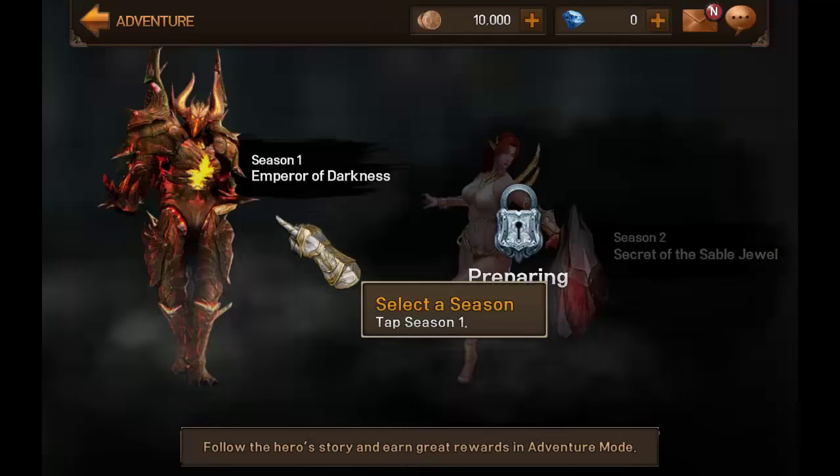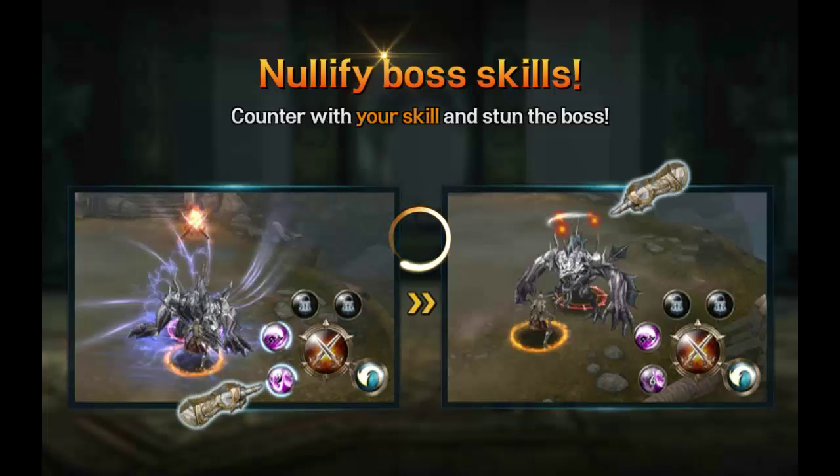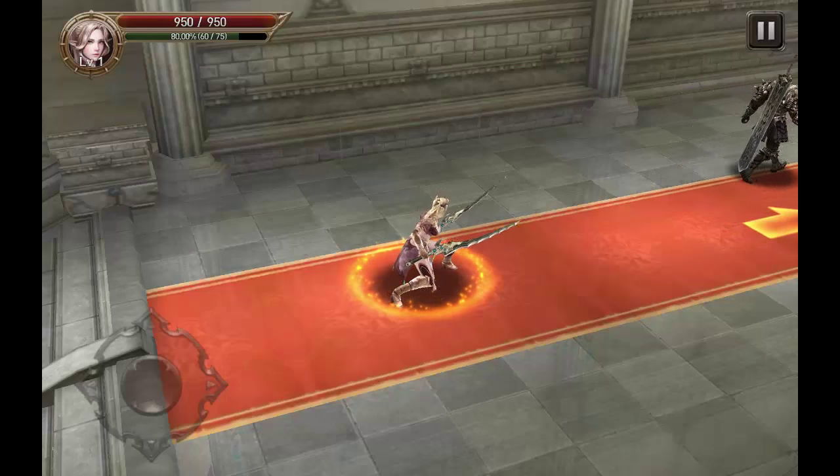We're just going to go ahead and continue with adventure mode here — going to select a season and enter. I'm sure they're going to teach us some more stuff. We're just basically going through the tutorial in this episode. Make sure to drop a comment down below if you do want me to continue this series. Pleasantries with the queen are barely exchanged before demons invade the palace. The hero and Dominion must face off against the Demon Lord in order to protect the kingdom.